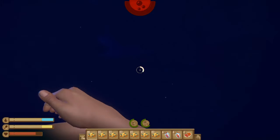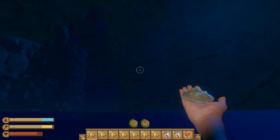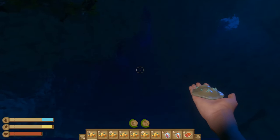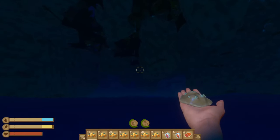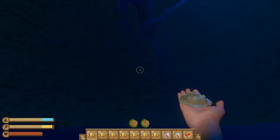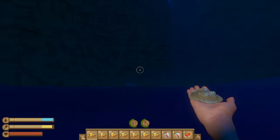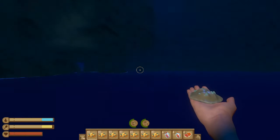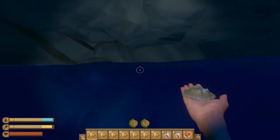Getting closer to the surface. Here we are. So this island looks like it's very hollow. All of the buildings are much higher up, so it's hard to tell where they are. I'm going to continue going straight, though. It's hard to tell where anything is.